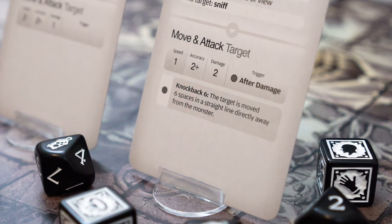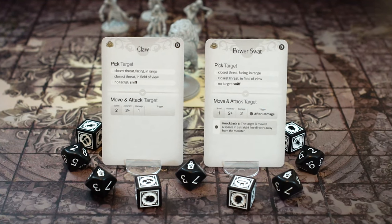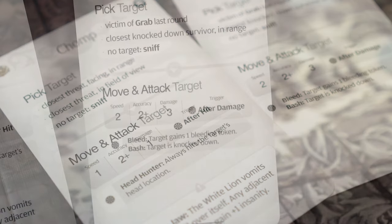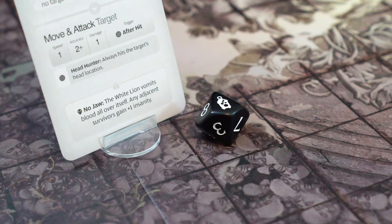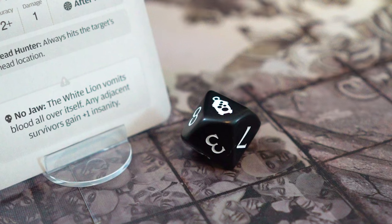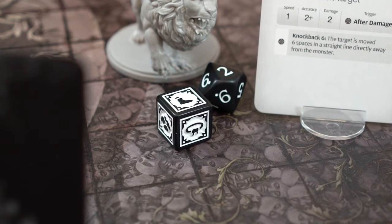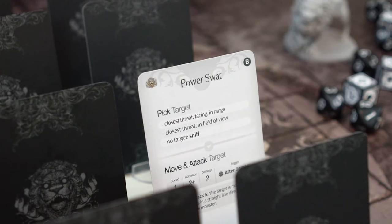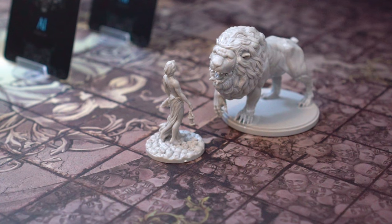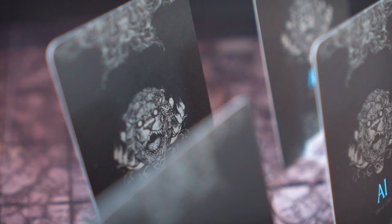First up, triggered effects. There are some attack profiles that have additional sections, such as trigger. The Claw card has no trigger section, while Power Swat does. The trigger section may show 'after hit' or 'after damage.' After hit triggers are applied after the number of hits is determined but before rolling the hit location dice. After damage triggers are resolved after damage has been resolved. The trigger on Power Swat, an after damage trigger, shows knockback six, which moves the target six spaces in a straight line away from the monster.